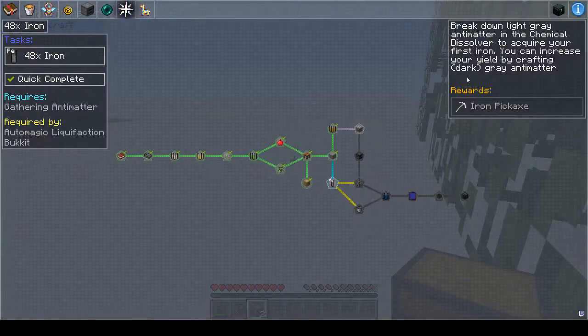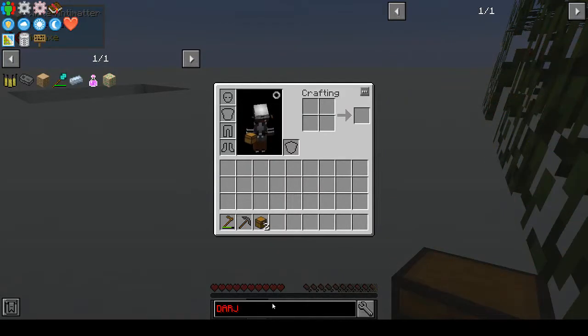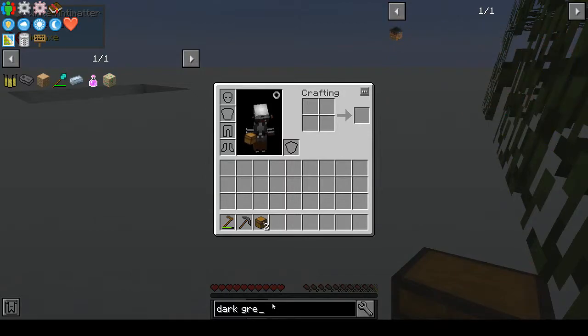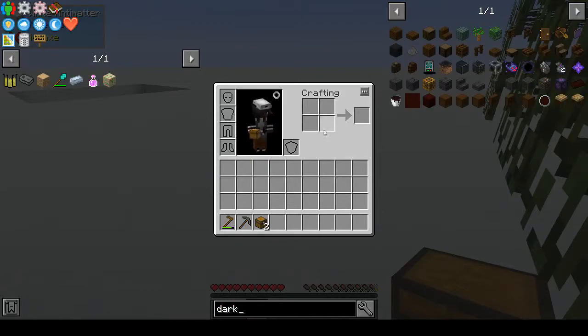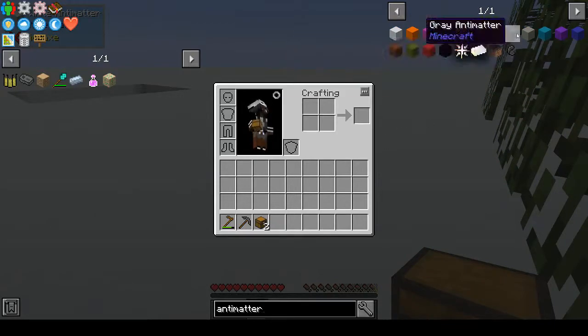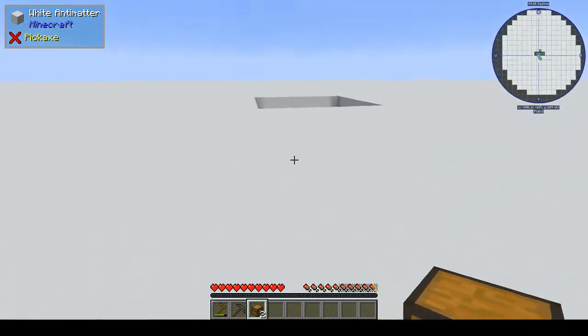Break down light gray anti-matter to get your first iron. You can increase your yield by crafting dark gray anti-matter. So how do you make dark gray anti-matter? Let's search. There it is — gray anti-matter. So there's gray, white, orange, magenta — all different colors. There's gray and light gray. White around tungsten gives you gray. Let's go get some more white then.